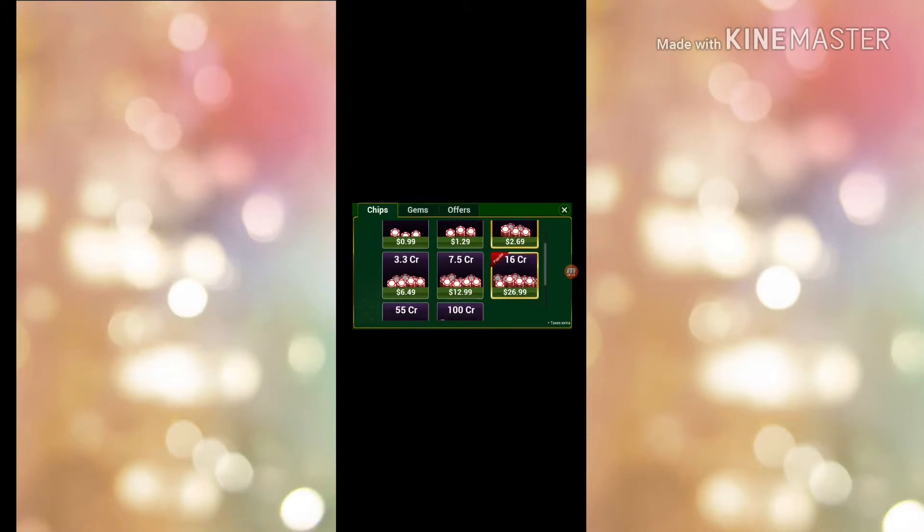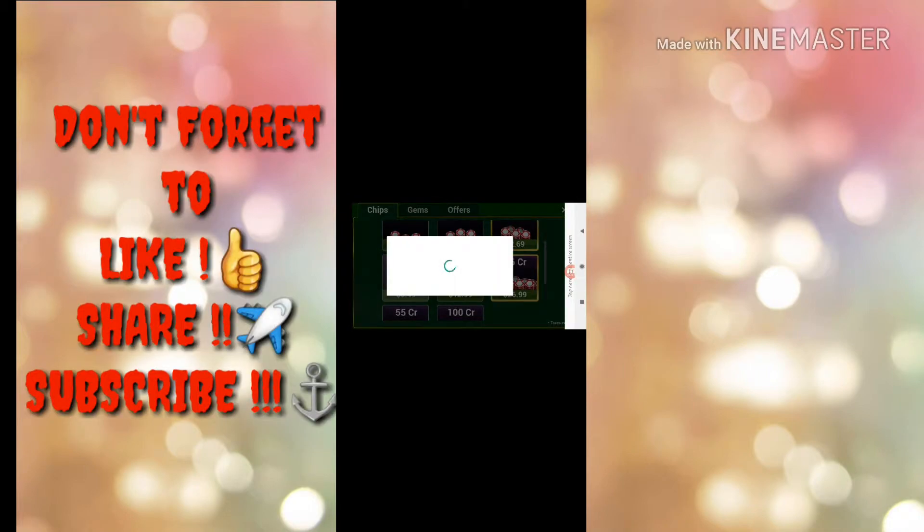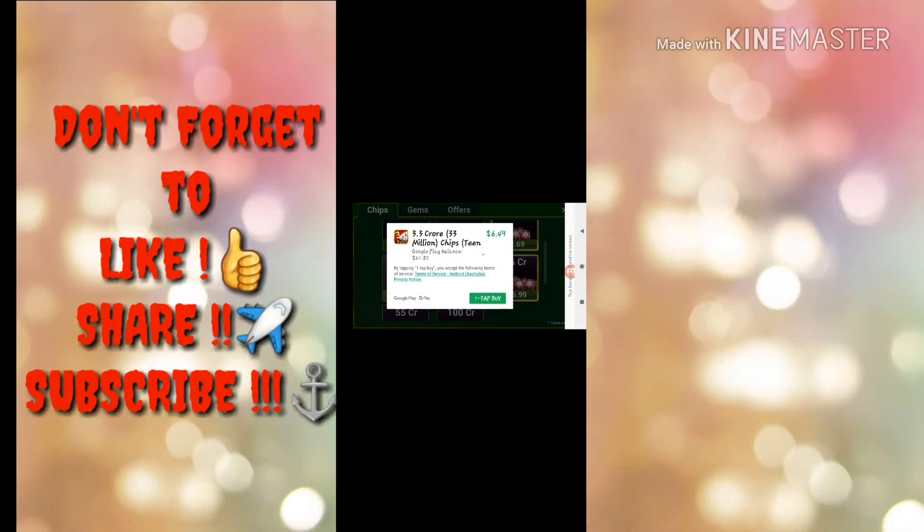So I'm going to click on the plus sign and purchase 3.3 crore chips — let's click on it. Here I have a Google Play balance of twenty-one point eighty dollars, and I need to pay six point four nine. But no worries, I got twenty-one point eighty dollars for free from Google Play credit, so this is not my personal money.